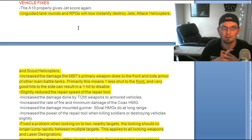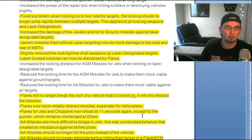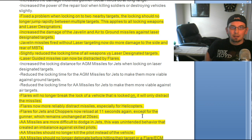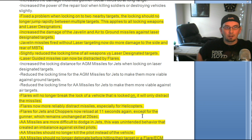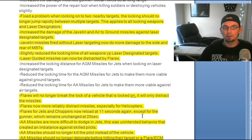Unguided tank rounds and RPGs now destroy jets and helicopters. Increased the damage from the tank's primary weapon to the front and side of another main battle tank — one good hit to the side could result in a disable. Slightly reduced the repair speed of the repair tool. The problem where lock-on jumps between targets will be corrected. Increased the damage of the Javelin and air-to-ground missiles against laser-designated targets. Javelin missiles fired without laser guidance now do more damage to the side and rear of tanks. Slightly reduced the locking time of all weapons versus laser-designated targets, and laser-guided missiles can now be distracted by flares.